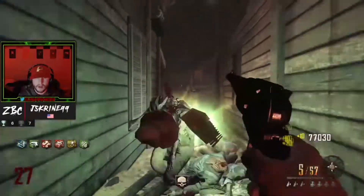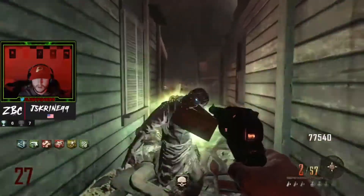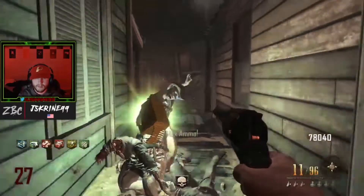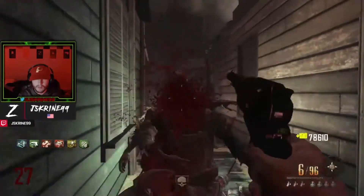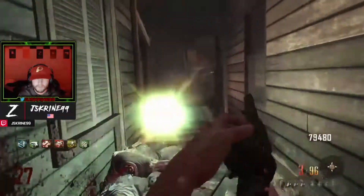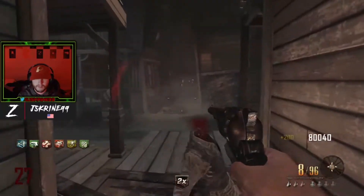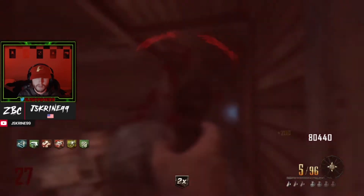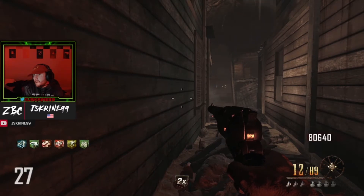It's only on Buried, so you can run Scavenger — or Vulture's Aid — and pick up ammo from zombies to help refill since a pistol doesn't have a ton of ammo. Being map-exclusive it doesn't have a wall buy, which hurts it, but this thing is so satisfying to use. It's very fast, you can spam shoot it, it has a really fast reload, great range — it's one of my favorite pistols of all time and it fits the Buried map perfectly.